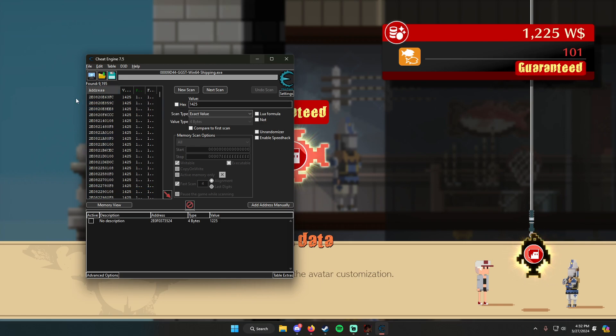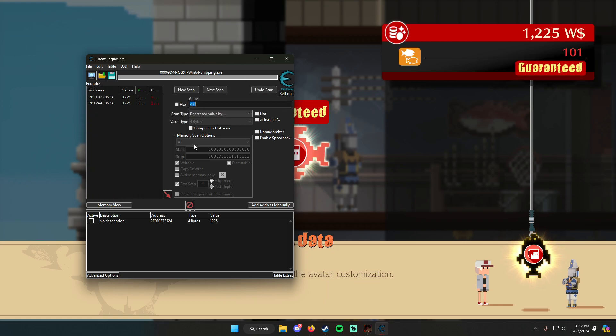To narrow down which address in that long list is our money, type in 200 — because one fish costs 200 — and then go to 'Decreased Value By.' What this does is take the value that was 1425 and look for anything that is now 200 less than that, since we bought a fish for 200, going from 1425 to 1225. It's going to look for anything whose value decreased by 200.